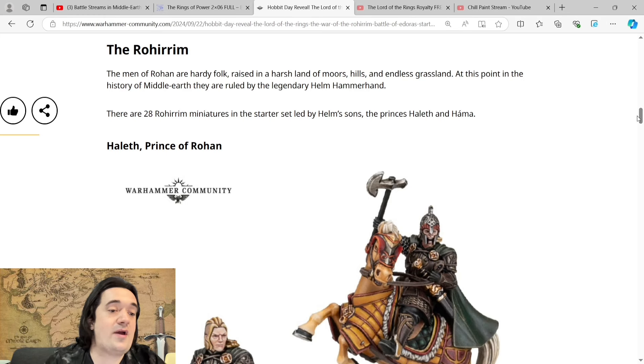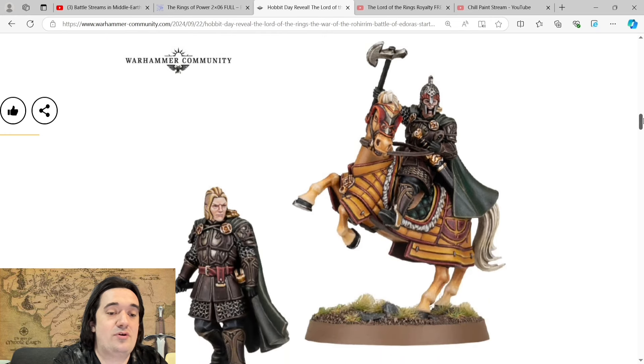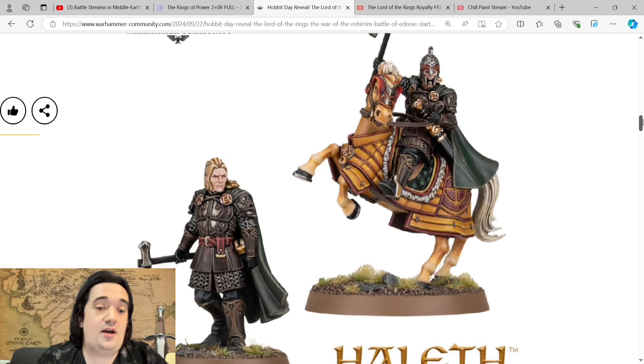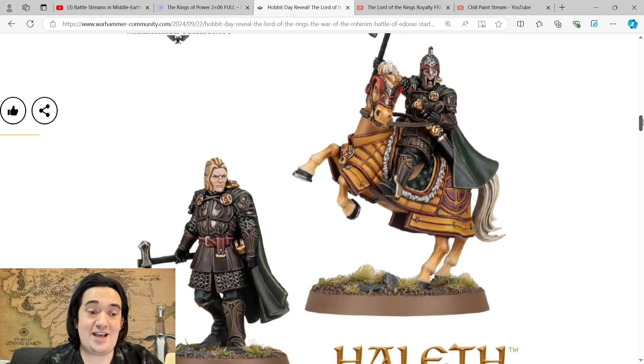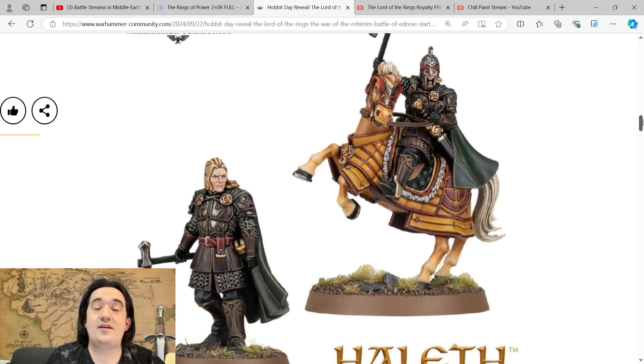There are 28 Rohirrim miniatures in the starter set, led by Helm's sons — the Princes Halith and Harma. Halith, Prince of Rohan is a brand new plastic miniature. The detail on this guy — it looks like Forge World resin, but it's actually a plastic sculpt, which is amazing. I love the foot version. I'm not too convinced by the mounted version — maybe just because of the paint job — but obviously this is how he'll look in the film colour-wise. You can paint your models however you want, of course — that's the great thing about our hobby.